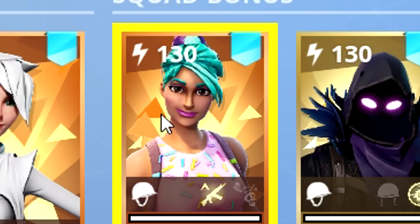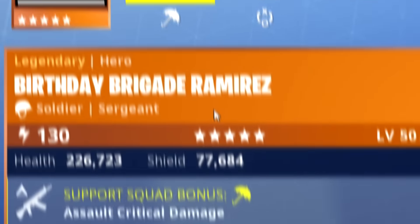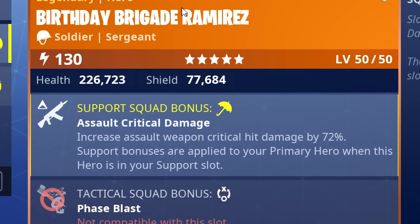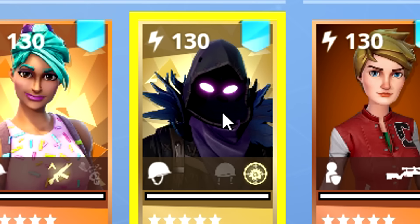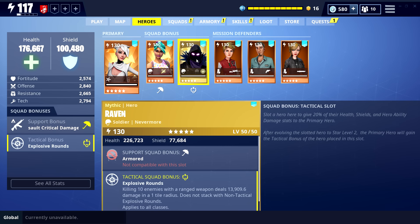I'm gonna be using Birthday Ramirez — she's a reskin of a hero that's already in game, you can go check that out. She gives 72% critical damage to rifles, so that's gonna be really good because our rifle focuses on critical rate and crit damage. And I'm gonna be using Raven just for the fact that we get that extra damage after 10 kills — it's really really helpful sometimes. So with that out of the way, let's hop in game.